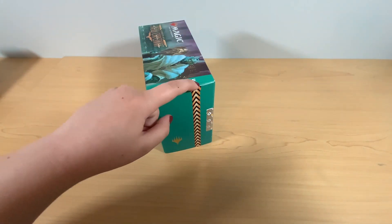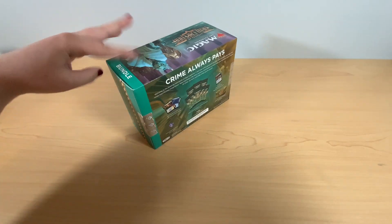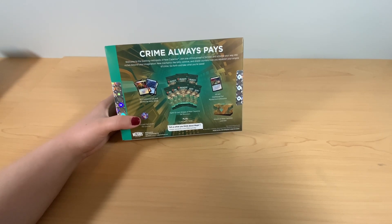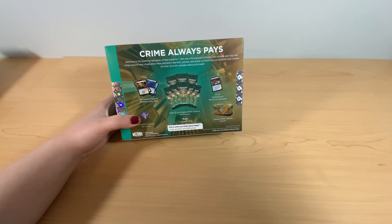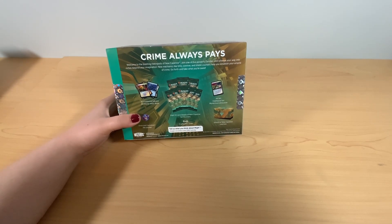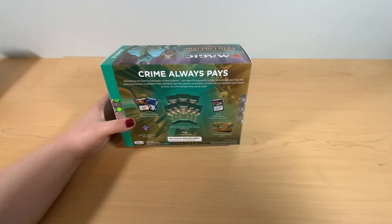We've got the safety seal so that I know I'm the first one opening this. Inside, we're going to have 20 traditional foil, 20 basic lands, and eight set boosters of Streets of New Capenna. And we get a bonus alternate art traditional foil Mysterious Limousine and our spin down counter all within this box. Let's get opening.